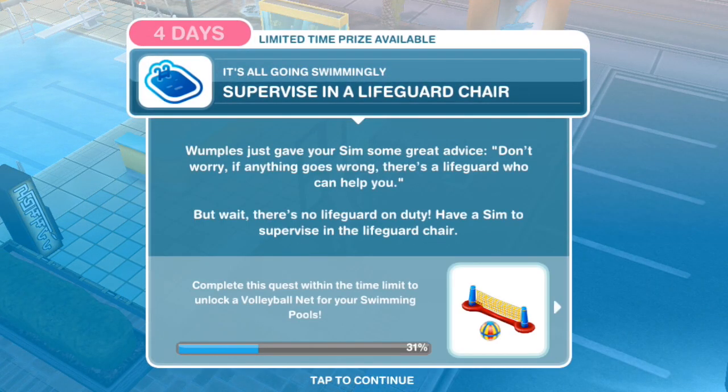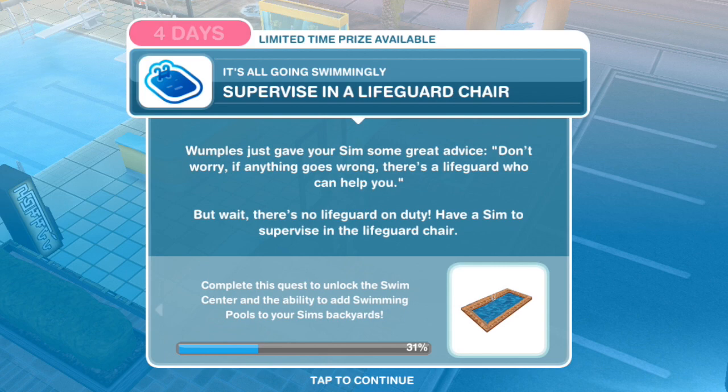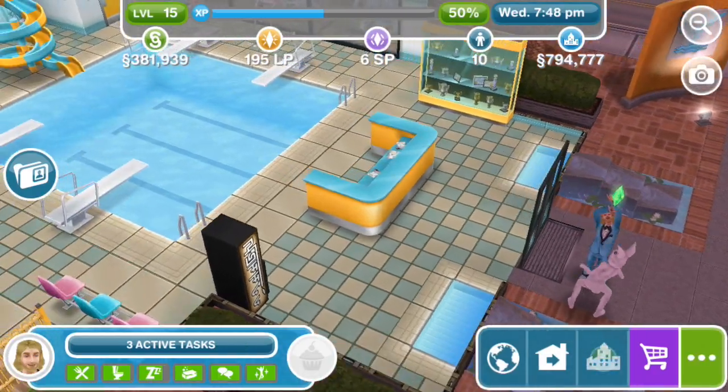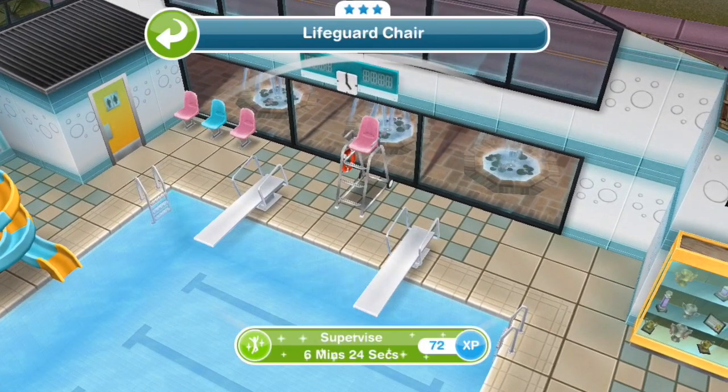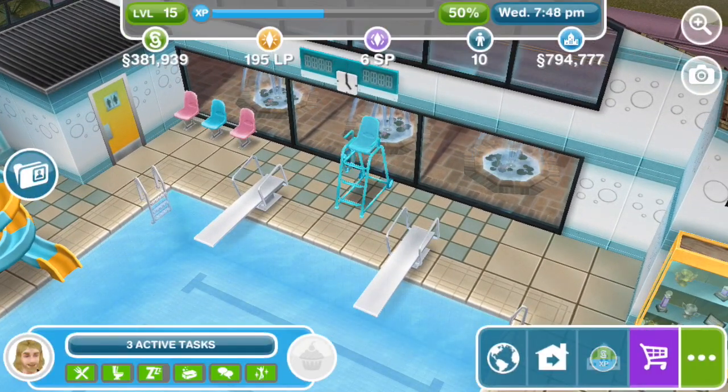Supervise in a lifeguard chair. Wumples just gave your sim some great advice: don't worry, if anything goes wrong there's a lifeguard who can help you. But wait — there's no lifeguard on duty! Have a sim supervise in the lifeguard chair. Let's have this sim do it — supervise for 6 minutes and 24 seconds.